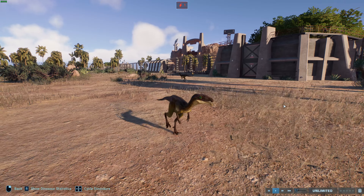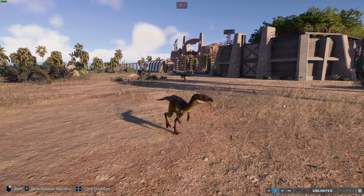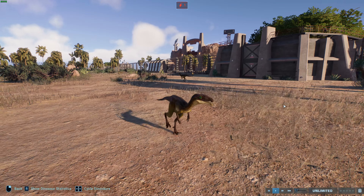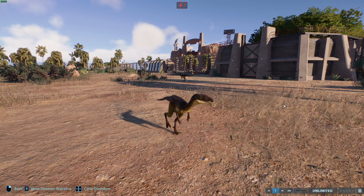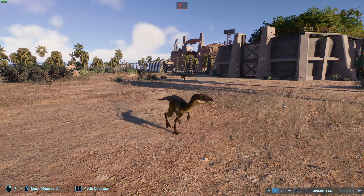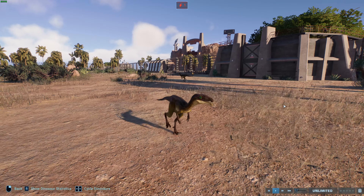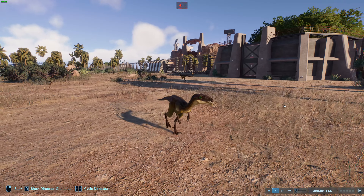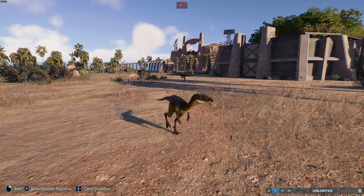Tupuxuara imperator was much larger than T. navigans, which was in turn larger than Tapejara. These guys are thought to have lived somewhat like azhdarchids — quite terrestrial, walking around much of the time rather than flying constantly. It's been suggested they may have eaten a lot of plants, and their relatives may have been durophagy — eating hard food items. That would make them herbivorous pterosaurs, giving nice variety to the ecosystem.